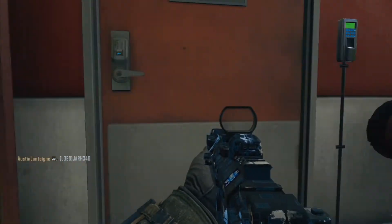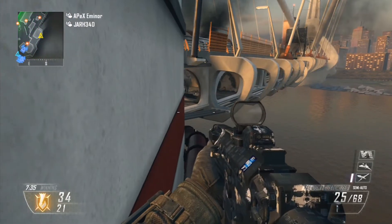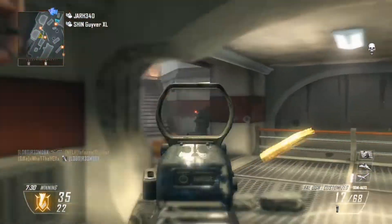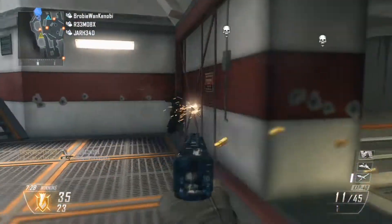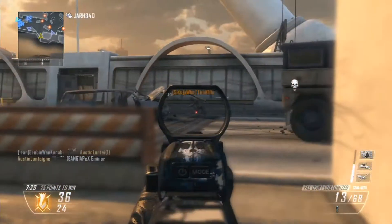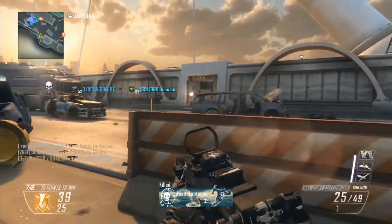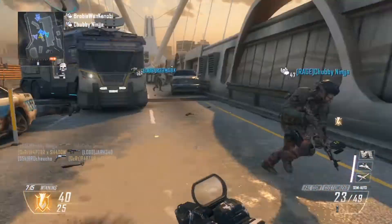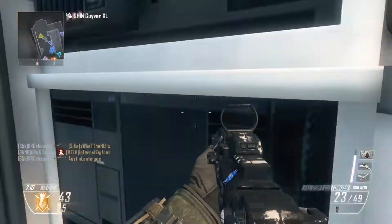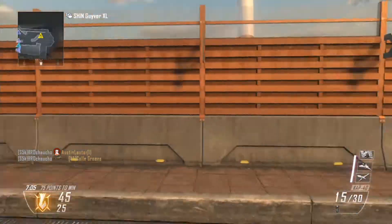In this clip I'm using the FAL and I believe I'm just using a red dot and a stock. Because that's all I ever use on assault rifles — it's by far my favorite setup. The reflex and stock is just my go-to. I like to be able to move fast while aiming and strafing, and assault rifles don't move very fast without a stock. So the stock is, I think, the best attachment for an assault rifle.